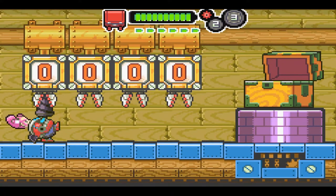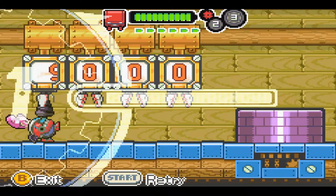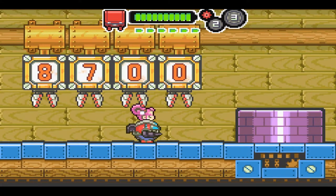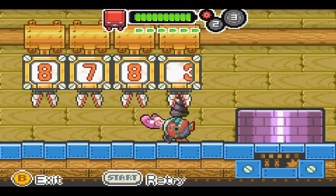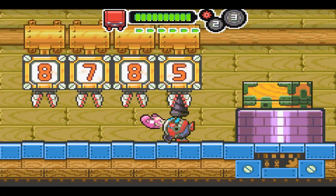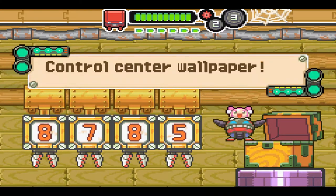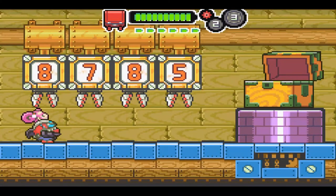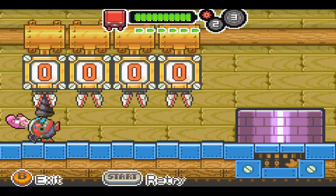The next one is Control Center, apparently also level two, and the code is 8785. I kept second-guessing myself on the digits there.